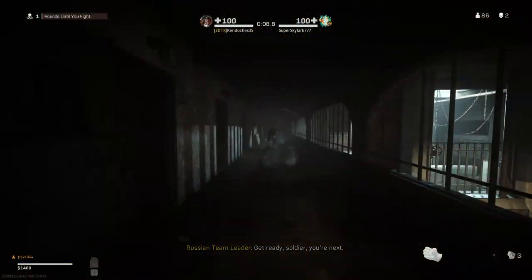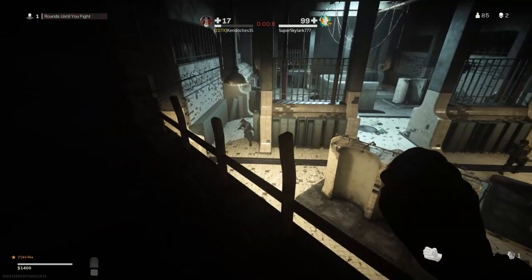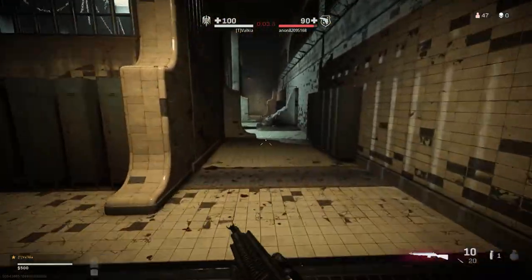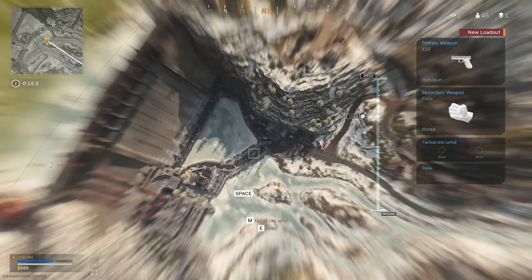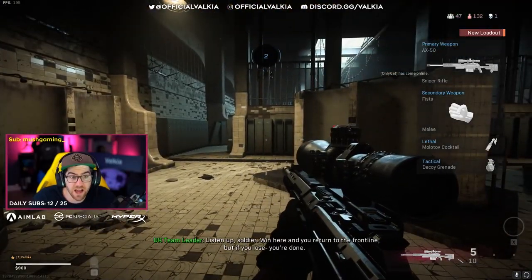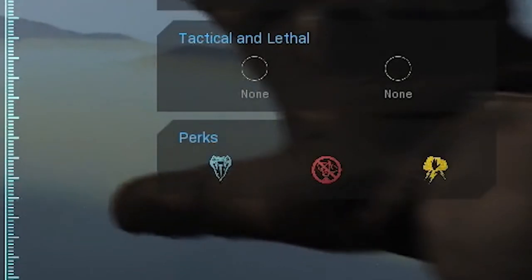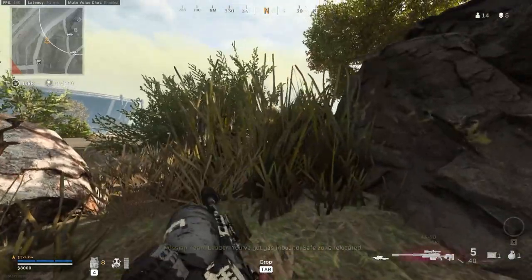If you unfortunately die in a fight, you'll enter the Gulag. The Gulag is a prison in which you'll face another player who has died in a 1v1 battle with random weapons. The weapon choices inside the Gulag will rotate now and again. You can also win the Gulag by securing the zone in the center of the map after the timer is up. If you win the Gulag you'll get put back into the game for a second chance, but if you lose you'll have to be brought back by a teammate or simply finish the game if you're in solos. A kill in the Gulag still counts towards your kill count. If you die in the Gulag after picking up perks, you'll get to keep them if you win. The Gulag will close when the Gulag timer runs out — you can find this when you press M on the tactical map or see it just below the mini-map saying closing.